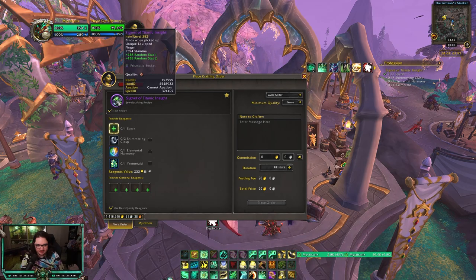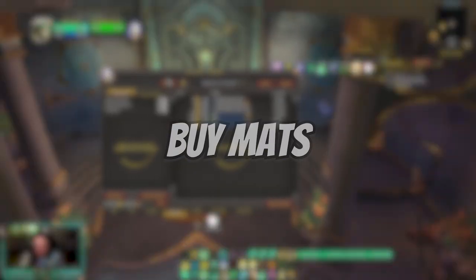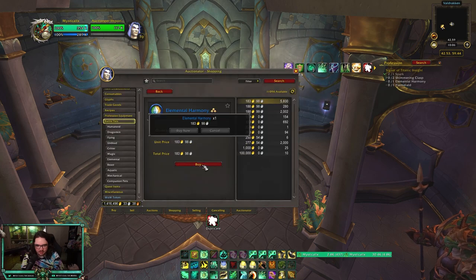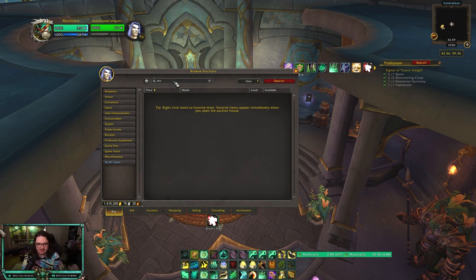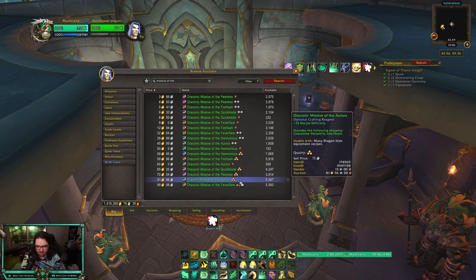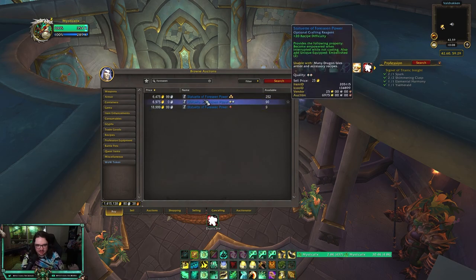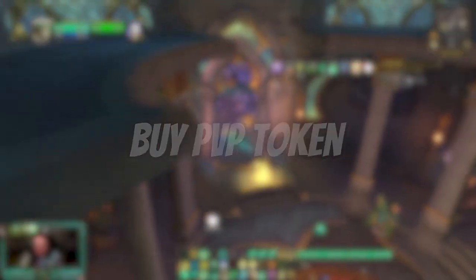I'm making the ring in this video so I'll track the recipe for Signet of Titanic Insight. Run over to the Auction House and buy whatever mats you need — just search for them. I need one Elemental Harmony and one Ysemerald, so I'll buy one of each. Don't forget to buy the Missive — I'm going Haste/Versatility so it's Draconic Missive of the Aurora. And don't forget the embellishment: Blue Silken Lining for the ring, or Statuette of Foreseen Power for Precog on boots. Rank 3 is the cheapest right now.